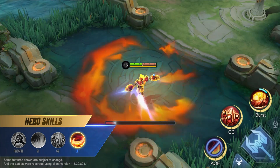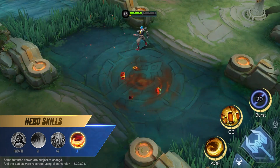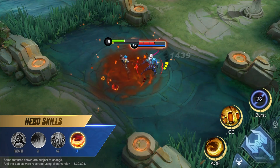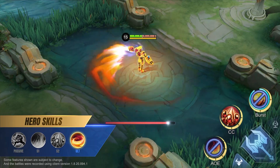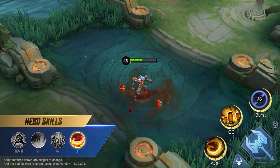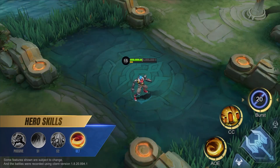When XBORG's armor is destroyed, he dashes a short distance in the target direction while removing all debuffs and entering the armorless state. XBORG can also trigger the armor to explode by tapping the button again. This skill cannot be used while XBORG is armorless.